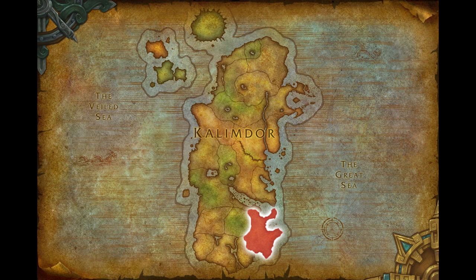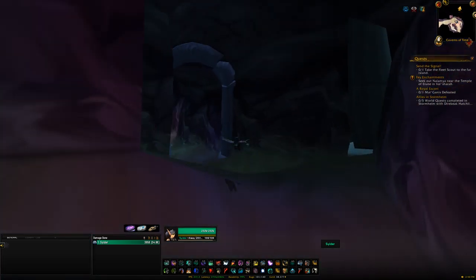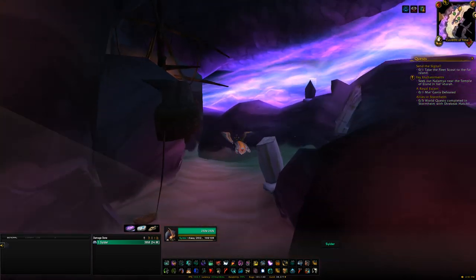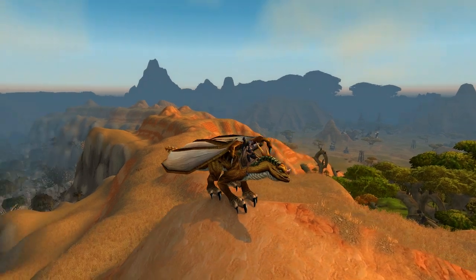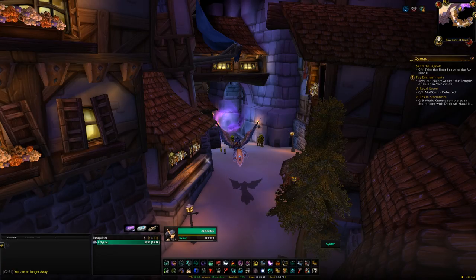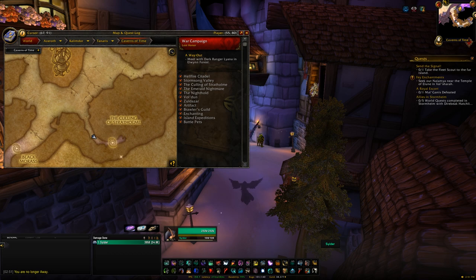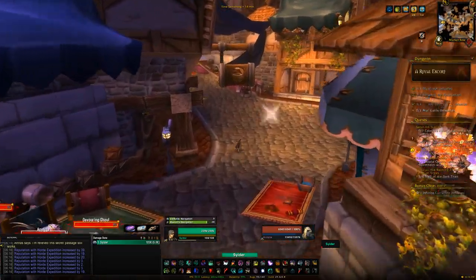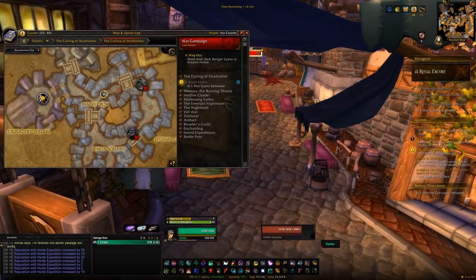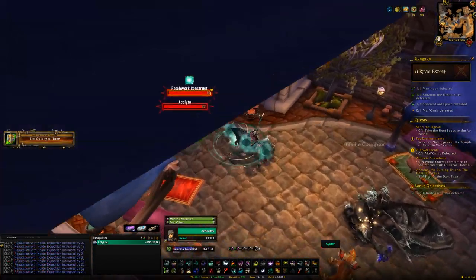The final zone in our Kalimdor tour is Tanaris, and there are quite a few mounts we can get from the Caverns of Time on the east side of the zone. Head into the center of the Caverns of Time area and you'll find a bunch of dungeons and raids. The first of interest is the dungeon Culling of Stratholme, from which you can get the Bronze Drake on a 100% drop chance on Heroic difficulty. You'll need to clear through with a timer on your screen, and before entering the last boss's room take a left to find an Infinite Dragon mini-boss — kill it and you're awarded the Bronze Drake, assuming you made it in time.